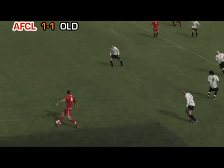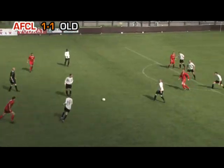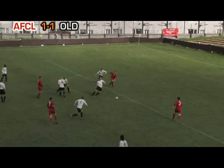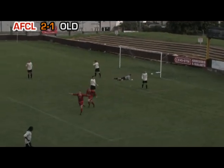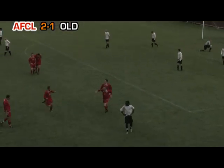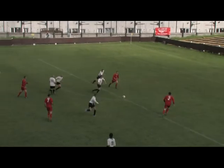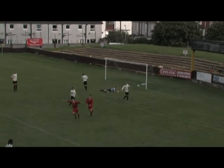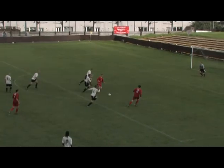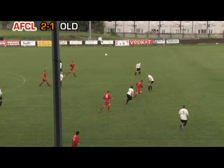Ty Hogan's pass is cut out but he gets the ball back and lays it off to Gornel. His ball into Jones at the edge of the area — a clever little reverse pass has set up Stafford and he fires home into the bottom corner to give AFC Liverpool the lead with less than two minutes of the second half played. It was Steven Jones who completely wrong-footed the Oldham defence with that clever reverse pass and Aaron Stafford snapped up the chance.